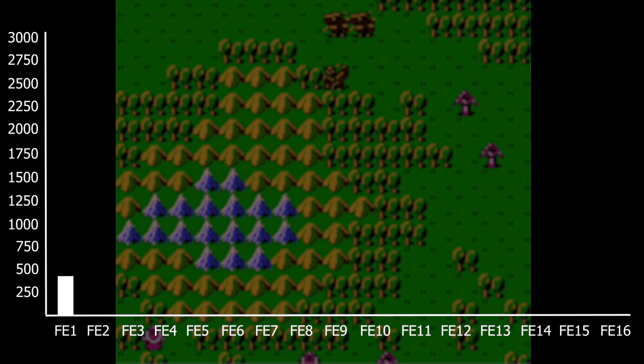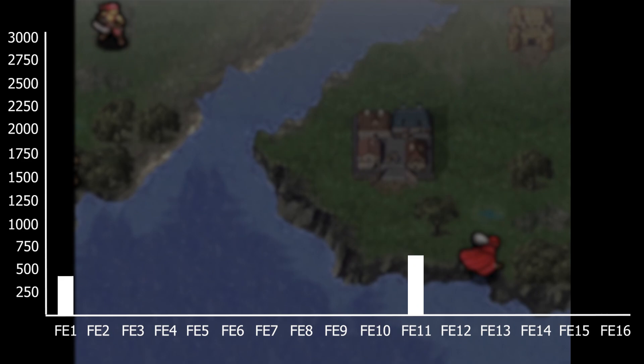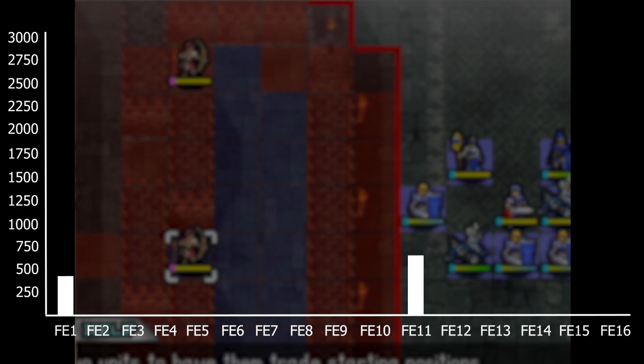Next is FE11 with 634 enemies. FE11 is just a pretty faithful remake of FE1, so that's why its enemy count is so low here. Although it is more than FE1 because of the added prologue and guiding chapters. Other than that it's mostly the same, though I think they did tone down the reinforcements in the remake.